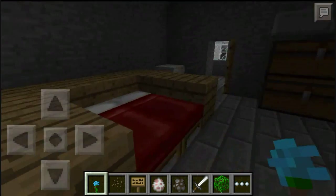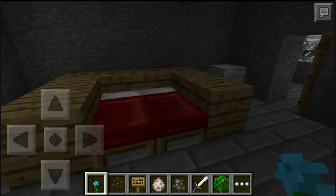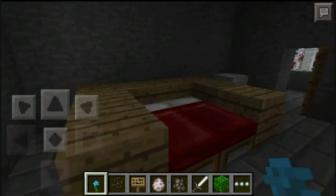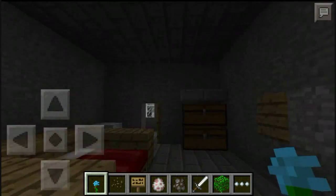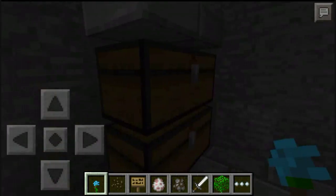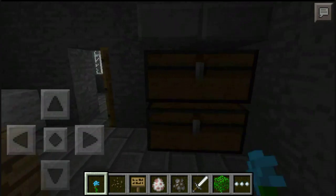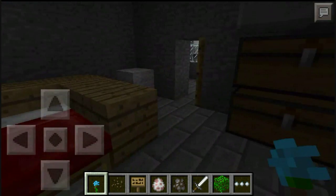Some guy - I forgot the name, but I will put it in the description or on the screen - he ported it to Pocket Edition. This is actually a survival map and it's really cool. There are no items though, I really looked for them and there's nothing.